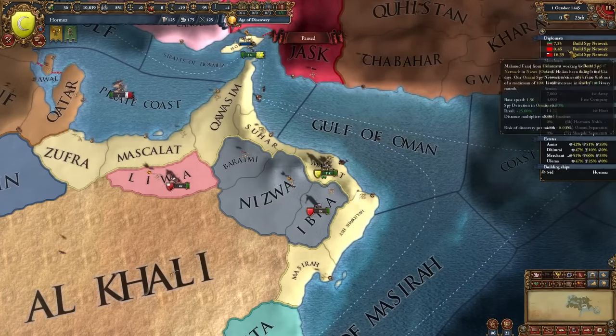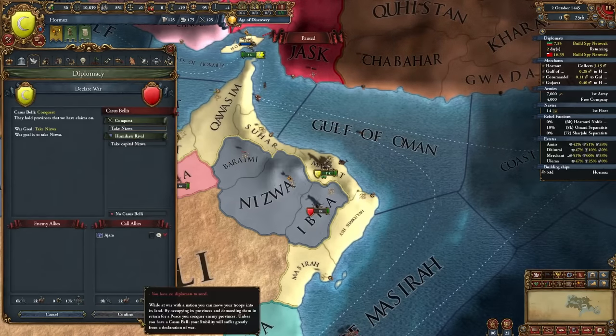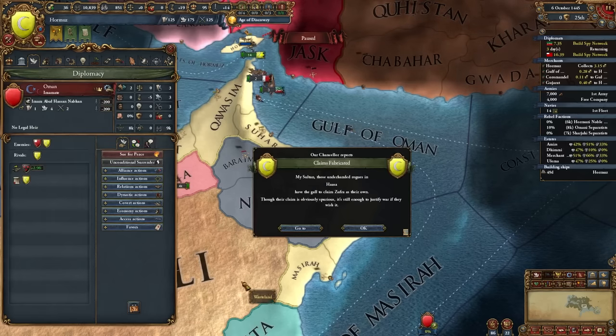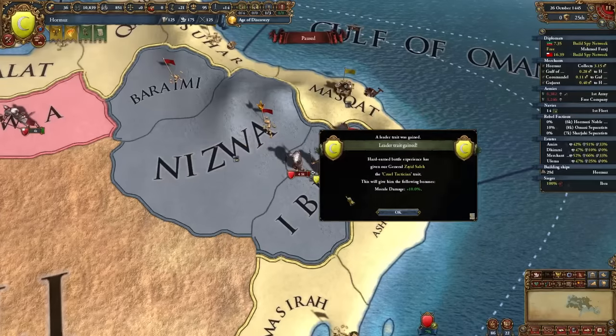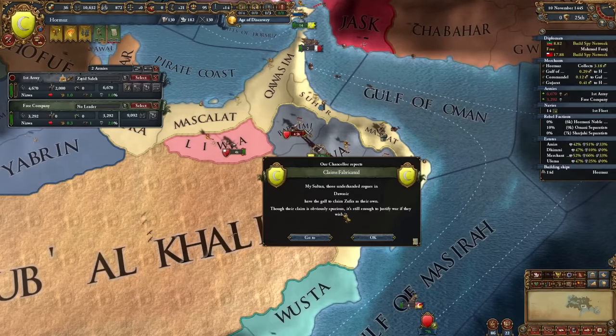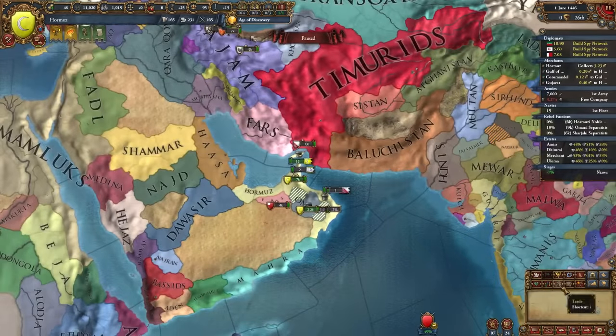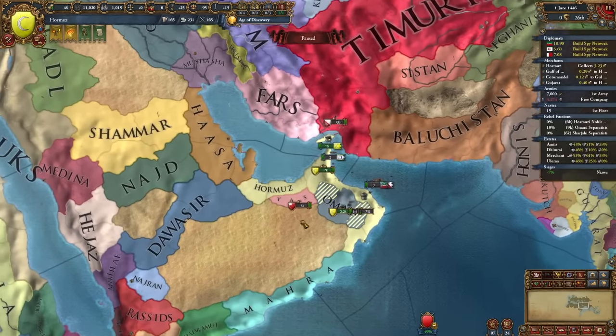We got a claim on Oman, so that's going to be our very first war — simply attacking Oman. Once my diplomat's back, we'll stack wipe them. Not a stack wipe initially, but we'll get there.